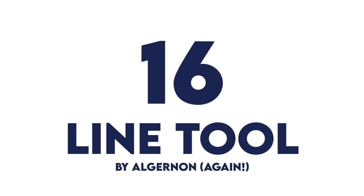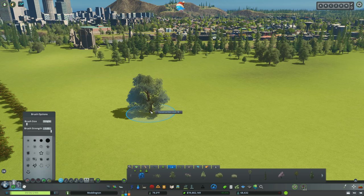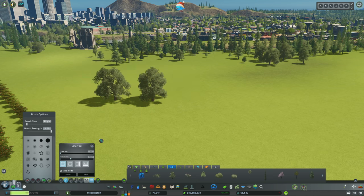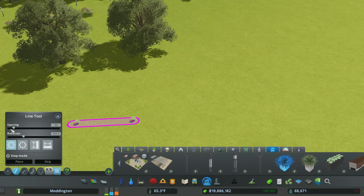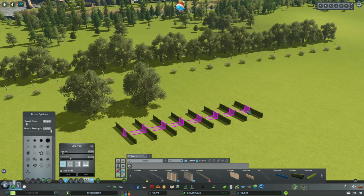Number 16, the Line Tool. Of all the mods that get console players upset, the Line Tool is right up there at the top. It is such a useful mod. By default, you can place trees one at a time. But with the Line Tool, you can select a straight line and place trees or props in a line. At its most basic level, you're able to adjust the spacing, which will make the objects in the line be closer to one another. You can adjust the rotation, which doesn't really matter for trees, but for certain assets like this hedge, it really does matter.